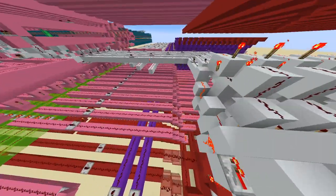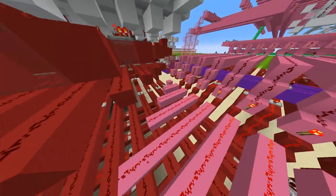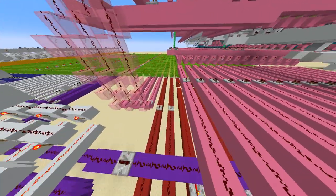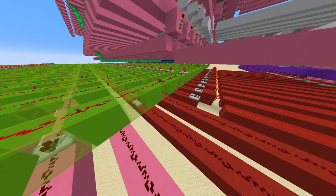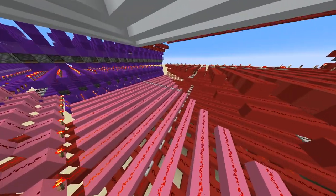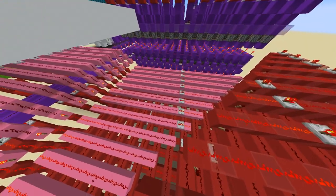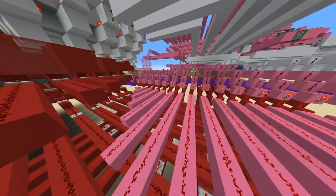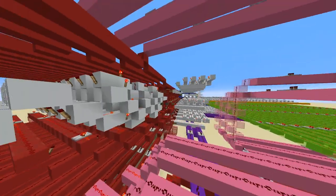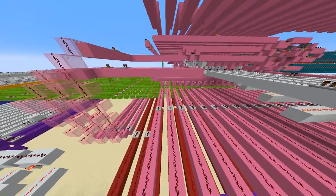Down here we have our immediate data, which is basically just information that the program memory can serve directly into the registry or the ALU. This is not information that the program is able to modify, but the benefit is we use less space in the registry if we have a value that we need to keep referring to but never need to alter.